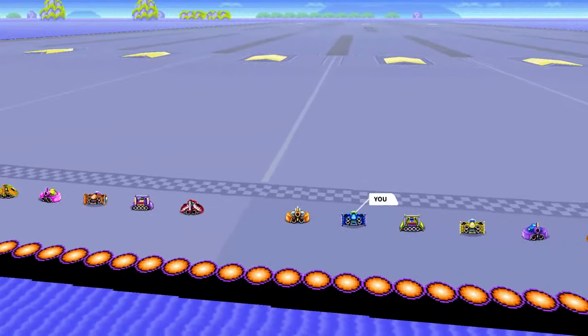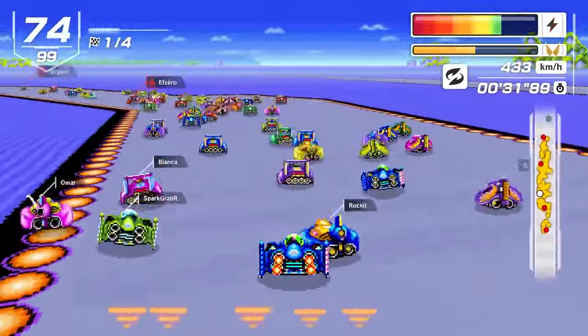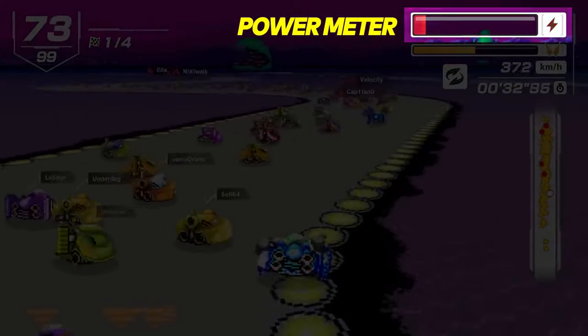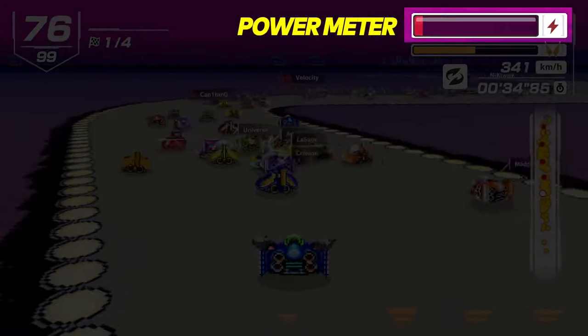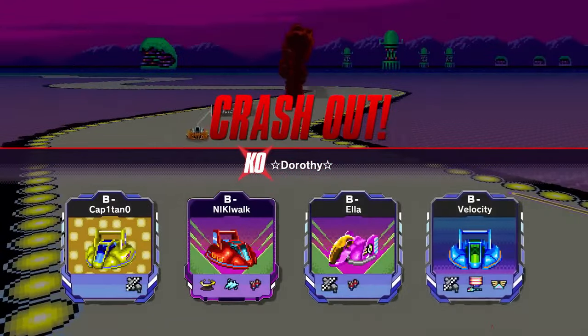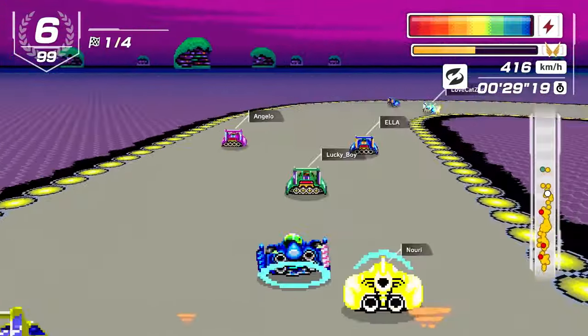Race on classic F-Zero courses with machines from the original Super NES game. Tear through courses in high-speed races, but be careful — your power meter will decrease if you crash into pilots or guardrails. If it hits zero, you're out. You'll need to avoid collisions and conserve your power meter to stay in the race.